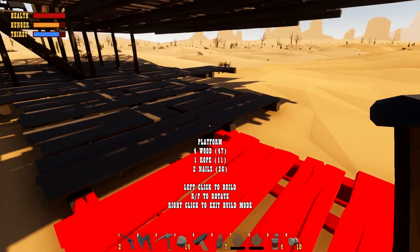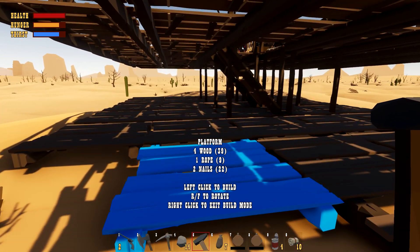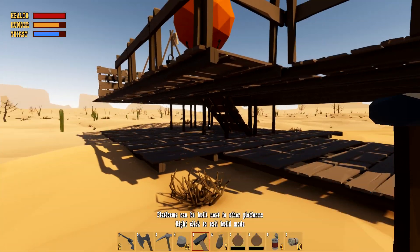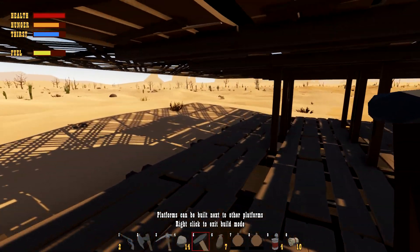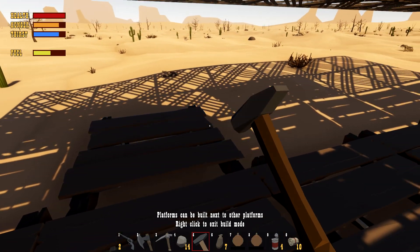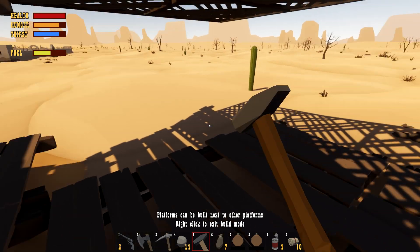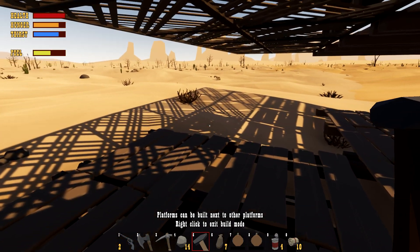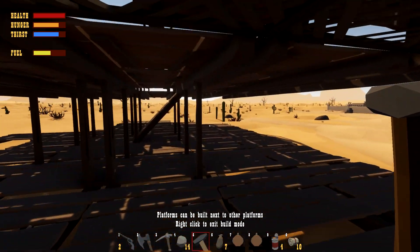I'd like to get a little bigger so when we land we don't have as many problems. Maybe even another story afterwards — we'll have to look at that as we go. We're pretty much maxing ourselves out on how far we can bring this ship. She's going to be heavy as heck, but it's going to do the job very nicely. I think we're good, we can go a couple more platforms here just to match things out.